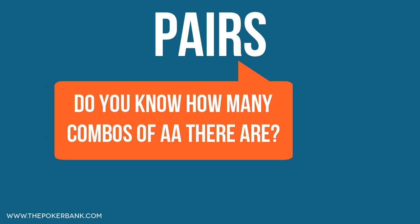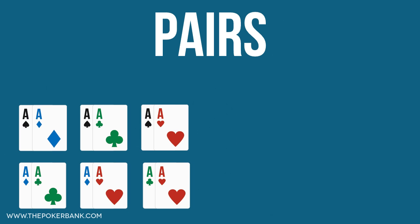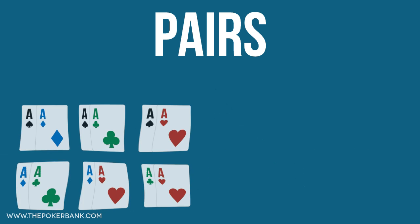Do you know how many combos of pocket aces there are? There are actually 6 combos of aces. To visualize this, let's lay out all the combinations of aces. This is true for all pocket pairs, deuces through aces, so you can always quickly remember that there are 6 combos of each pocket pair preflop.